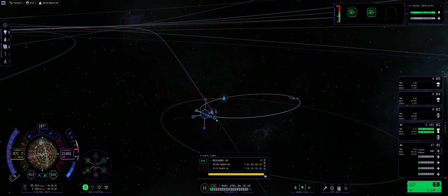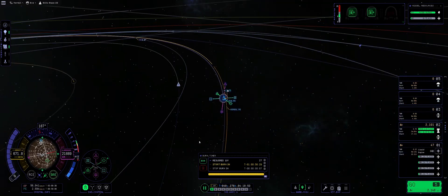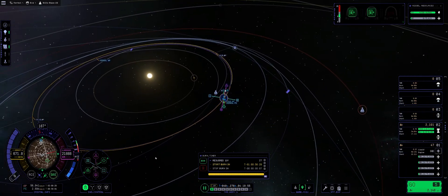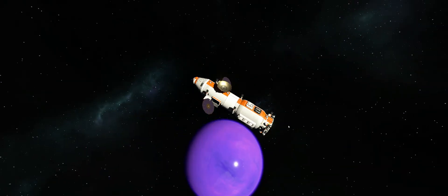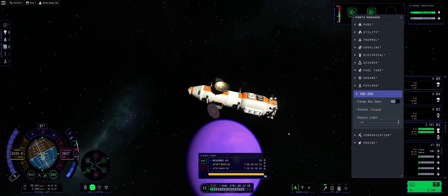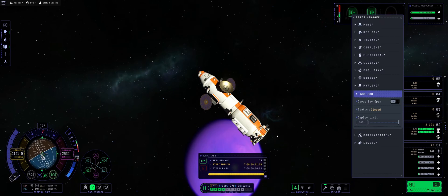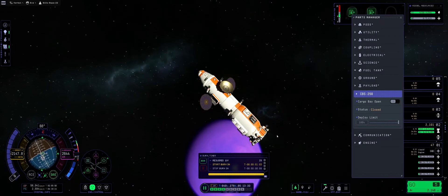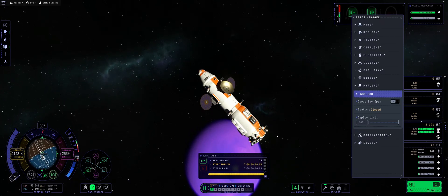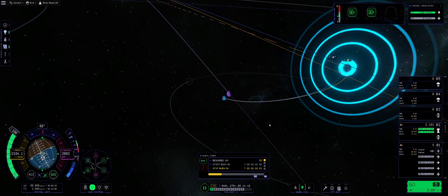Now let's plan the ejection maneuver from Eve. That one is two degrees tilted from Kerbin, so once we get closer to Eve we're going to be performing the burn — 29 meters per second merely. Getting ready, preparing for the burn, and then we're up, up, and away. Fire the thrusters — there we go. Off into interplanetary space we go.